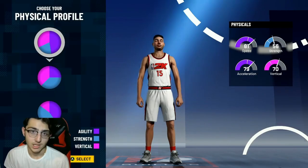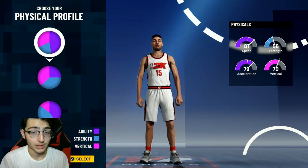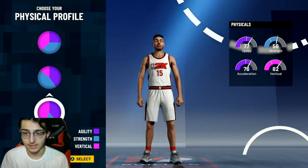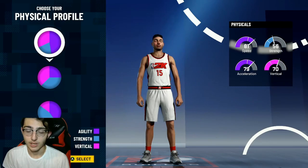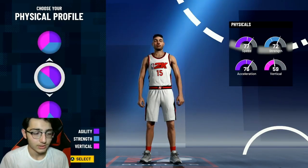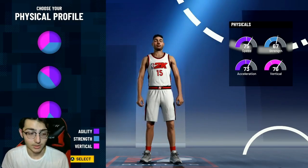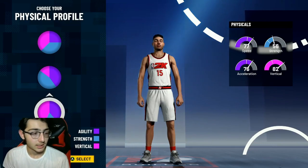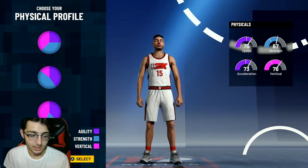For the physical profile, you guys can pick whatever one you really want because this doesn't change your stats — it just changes your physical attributes. But you should at least have strength and speed in it. Vertical is pretty important too, so I'm going to choose the last one because you need all three: agility, strength, and vertical.